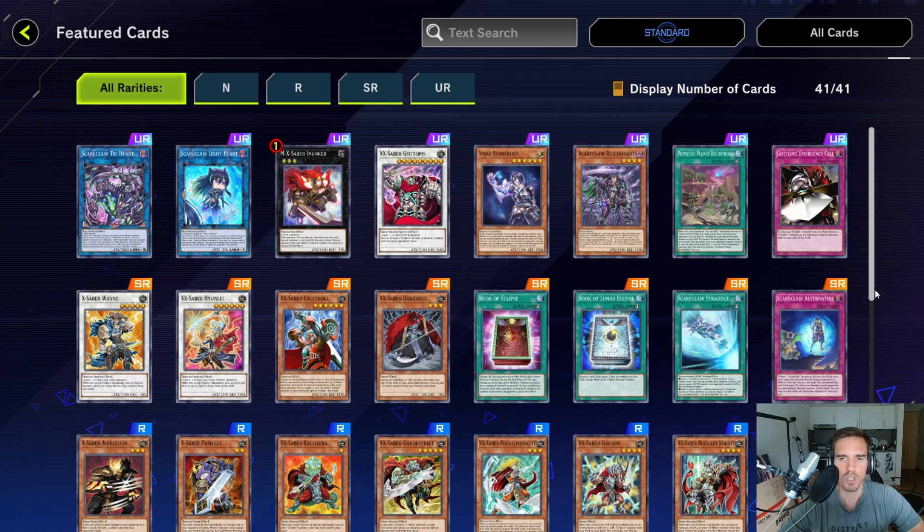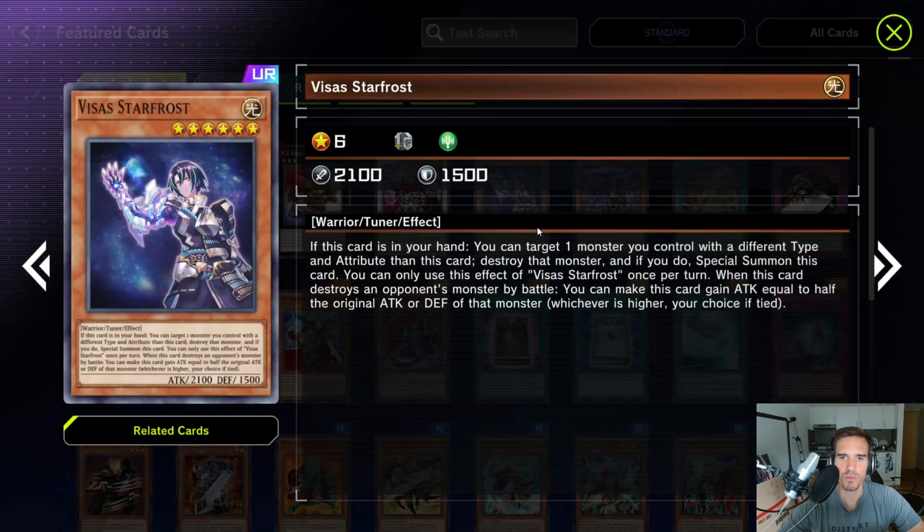I think Manadium will be a deck you can easily reach Master 1 with — some kind of high tier 2 or low tier 1. We also have to keep in mind that Manadium is the newest deck of the Visas Star Frost lore, which means it will get new support in upcoming packs. There will be new cards for the Manadium archetype for sure, so it's a good investment for the future.